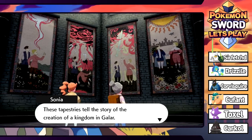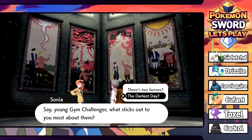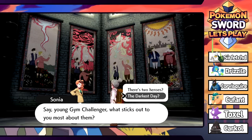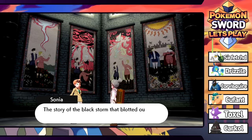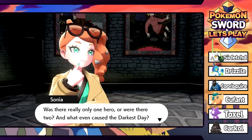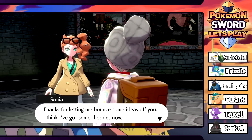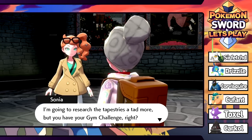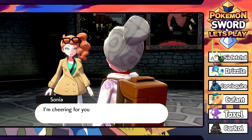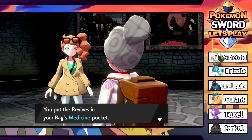These tapestries tell the story of the creation of a kingdom in Galar. She asks what sticks out the most - the two heroes or the darkest day? I'm going to say the darkest day. The story of the black storm that blotted out the skies was passed on through years as a tale of disaster. She wonders: was there really only one hero or were there two, and what even caused the darkest day? She gives us two Revives and cheers us on in the gym challenge.